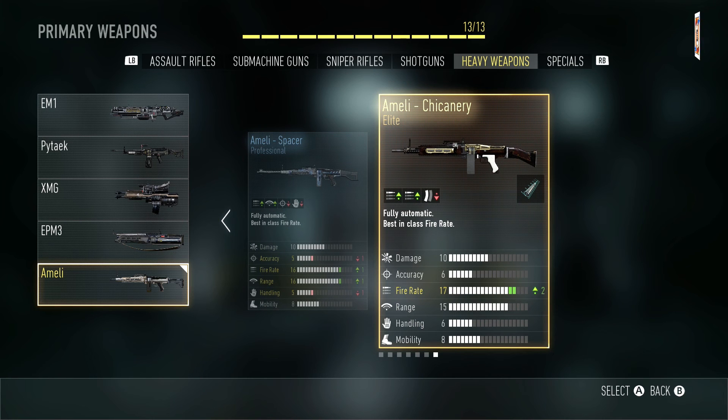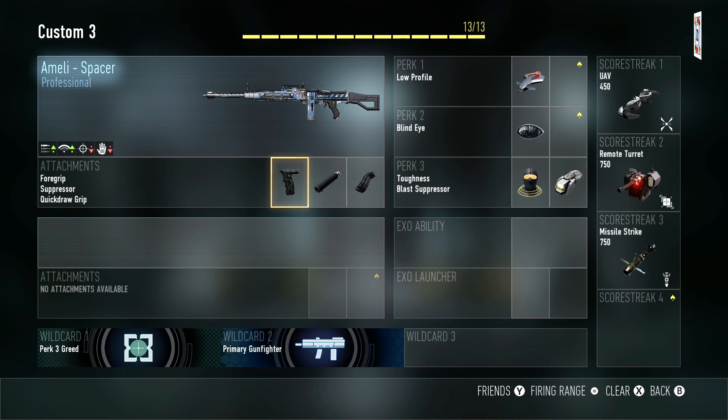I've got the elite version — got advanced rifling already on there and it gives you an extra plus 2 on fire rate, but you cannot add a silencer, so that is what I have done for today. Basically this gun is just as good as that gun if not better. Foregrip, suppressor and quickdraw grip is all you need — it's pretty easy, it's really good.